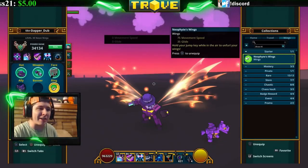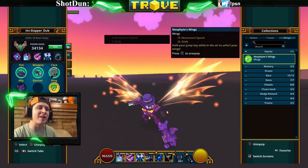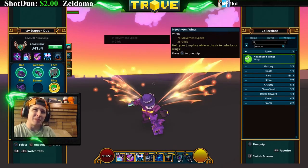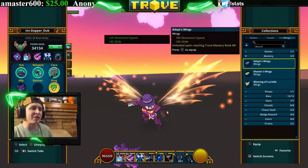The first set of wings you get in the game are called the Neophyte Wings. They have 75 movement speed and 35 glide, and you get these from reaching mastery rank 10. They're the most basic wings in the game.